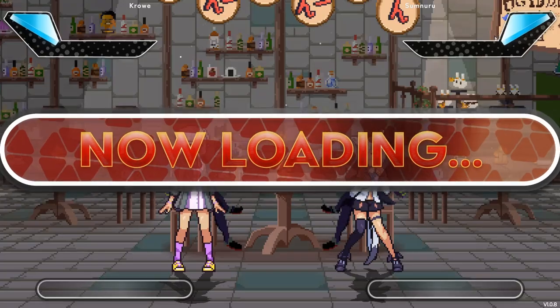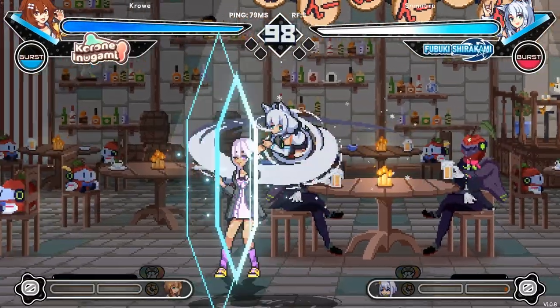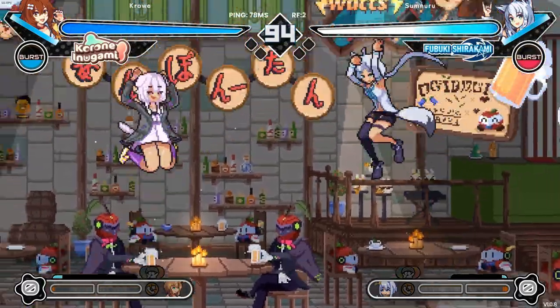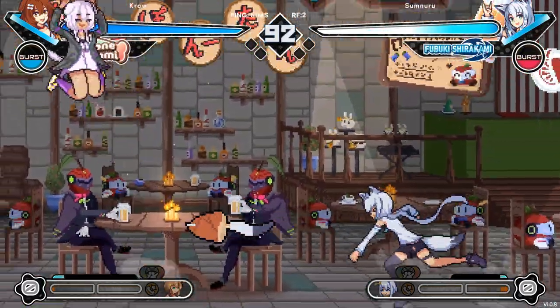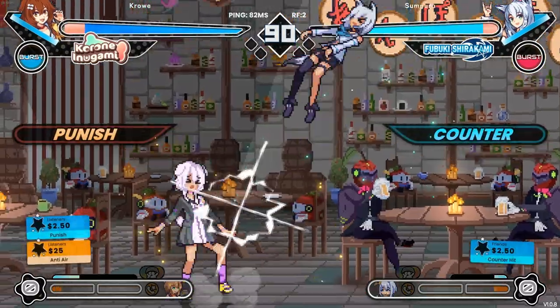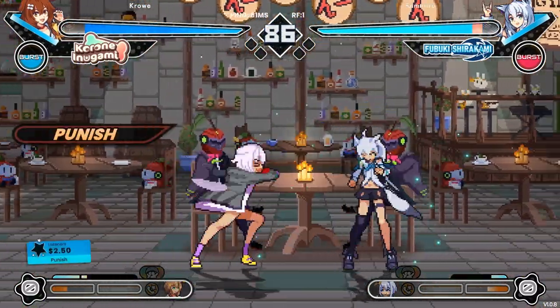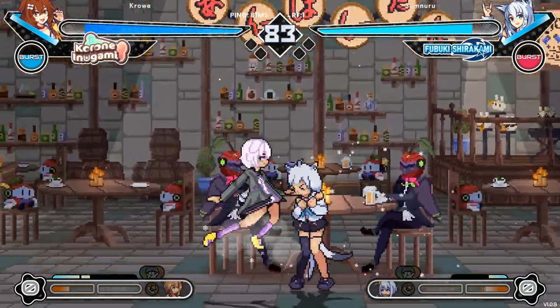Inugami Korone is a well-rounded, simple-to-play character whose main strengths revolve around a varied toolkit and high damage that scales well with your available resources. She has solid neutral pokes, a fireball, a DP, and a command dash that can allow you to reset your pressure when opponents start respecting you. Her corner carry is best in class, offering full-screen carry for only a single bar.